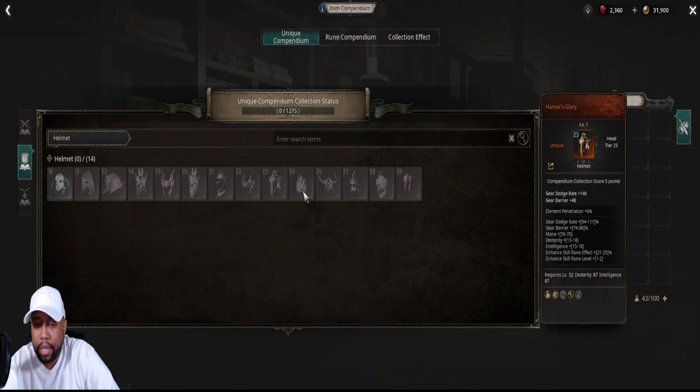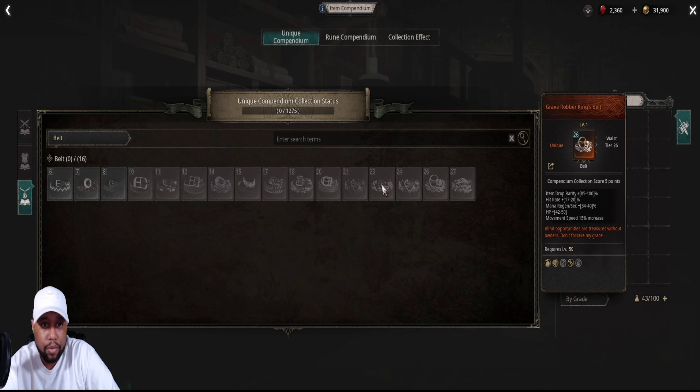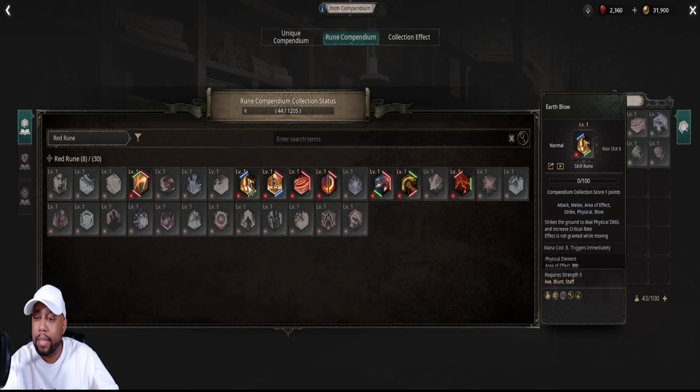So if you have specific types of gear — like daggers — you're going to place them inside here. They're going to sit in here and rest. You place the helmets, all these little pieces in here, and they give you some kind of buff. Either way, you're going to get them out of your inventory and put them here — all these little unique pieces right here.